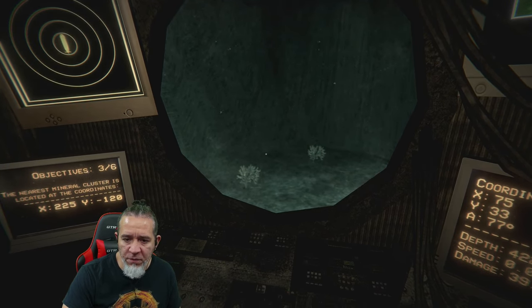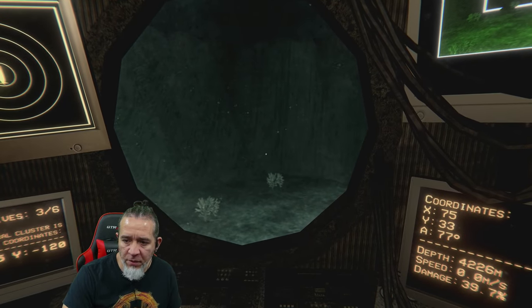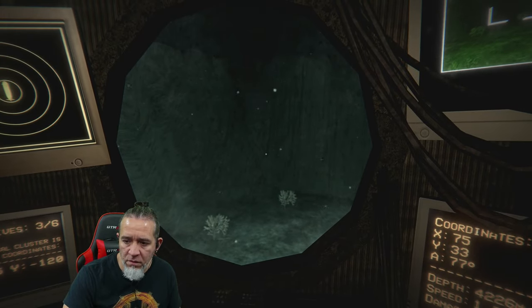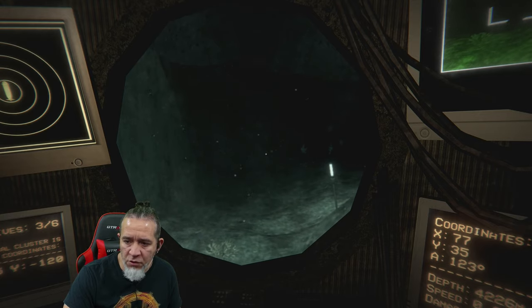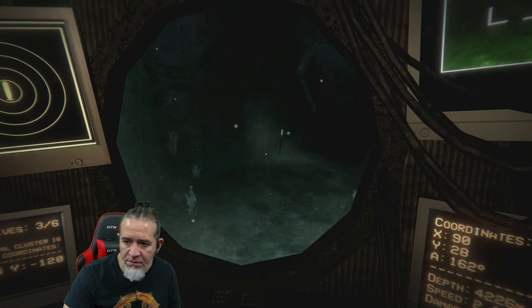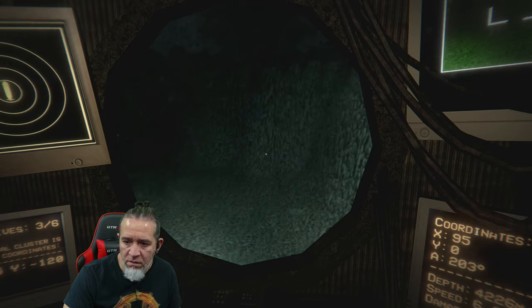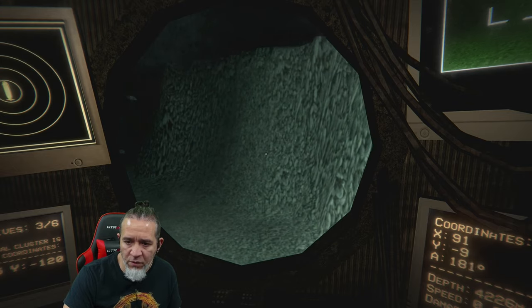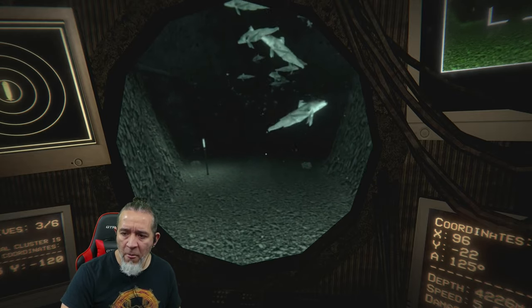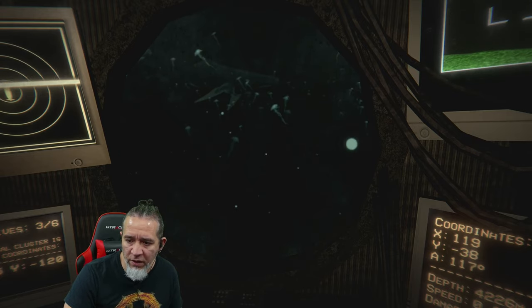All right, the nearest mineral cluster is located at coordinates 225 and 120. I think we keep going straight, right? Okay, so I'm going to — there we go. You can't go left to right, you can only go straight and turn. I have a lot of damage, and something like exploded earlier. You think a missile hit me, or maybe some kind of animal took a little bite — a little nibble, you know what I'm saying? Maybe smacked in the face by a fish. A bunch of jellyfish in my way, a bunch of whales and stuff.